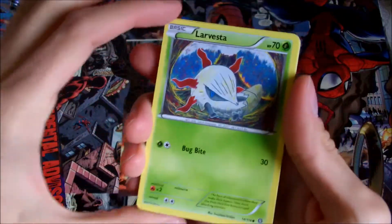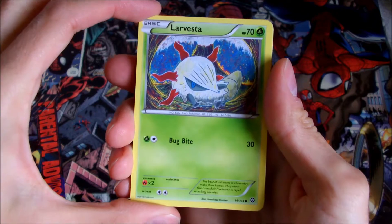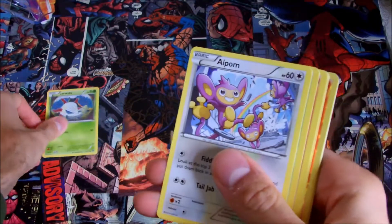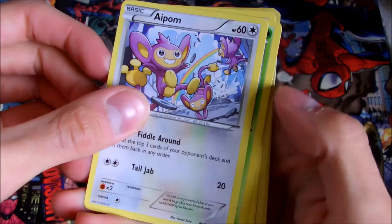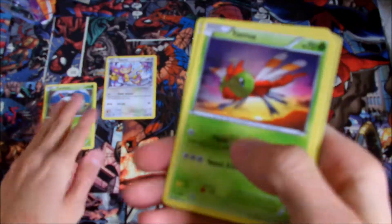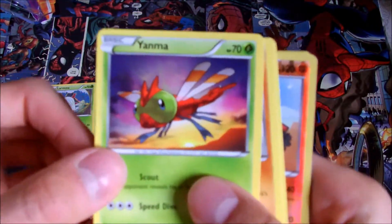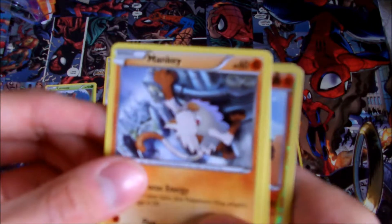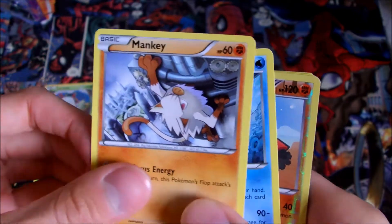We've got La Vesta, Bug Buy. Now we've got a classic here — A-Pom, first one Ash has had at some point. Yanma. Another classic — Mankey. Mainly all basic Pokemon so far.